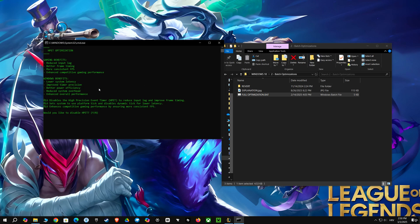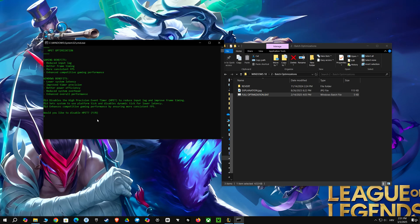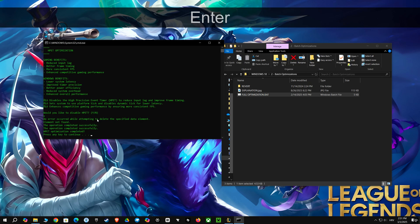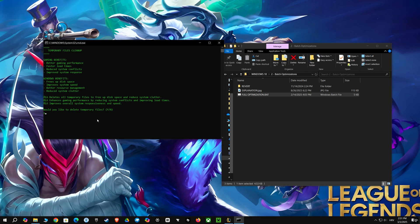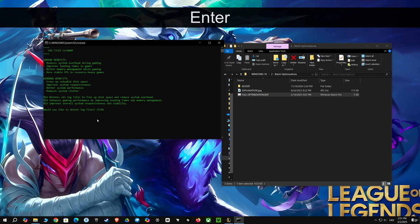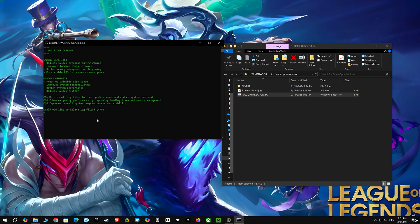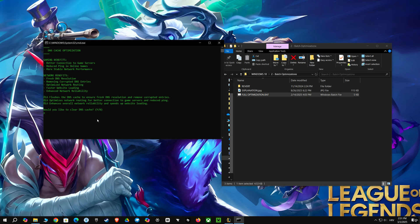This script is like a secret weapon for your gaming PC. First, it tweaks something called HPET, which makes your game react faster to your inputs — every millisecond counts. Then, it cleans up all the temporary files that clutter your system, making everything run smoother. Next, it gets rid of log files, helping your system use resources better while you game. Finally, it clears your DNS cache, making your online games more stable and improving your internet performance. All these steps together make your gaming experience way better and Windows more responsive.